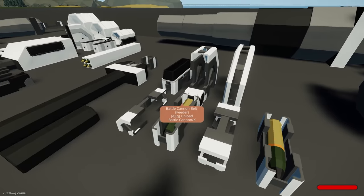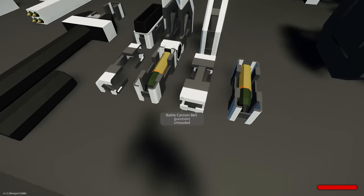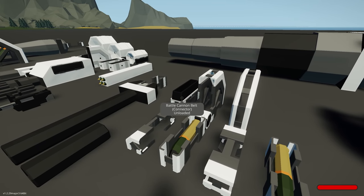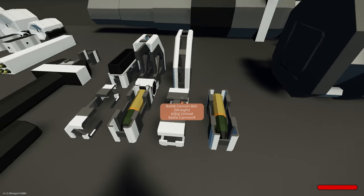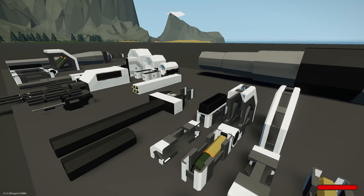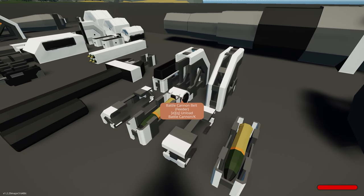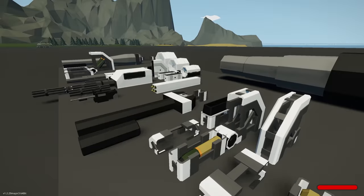With that comes a few different systems. It all works on different types of belts — corner belts, straight belts, junction belts, feeders, and a connector belt. You can grab a bunch of straight pieces and connect them up to the battle cannon, but it needs something to physically push rounds into the cannon — that's the belt feeder. You also need logic to open the breech, load it, close the breech, and then fire.